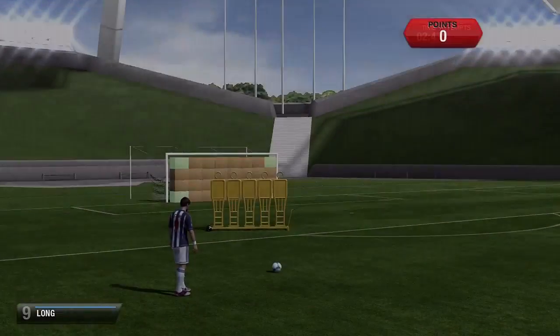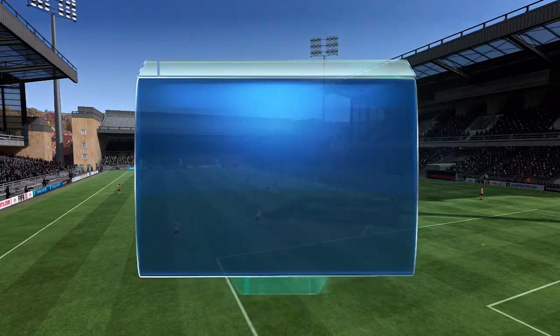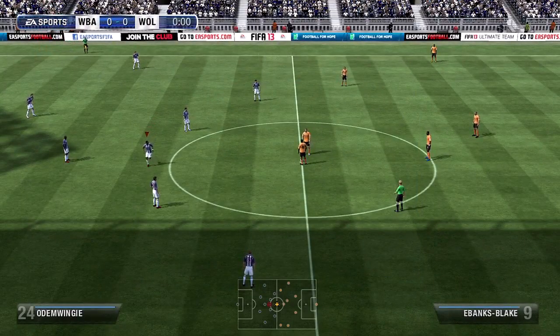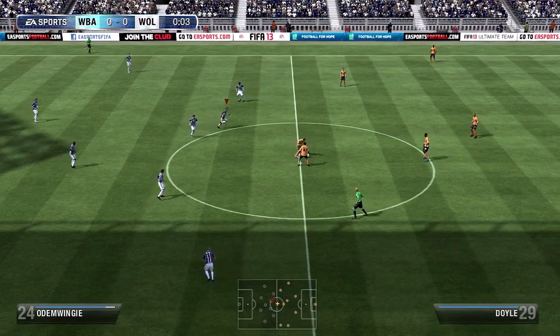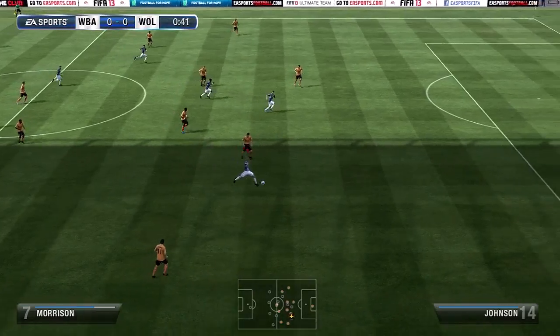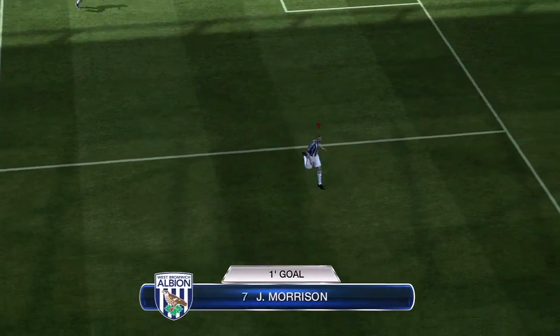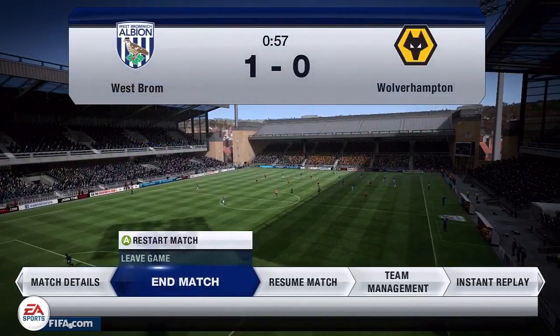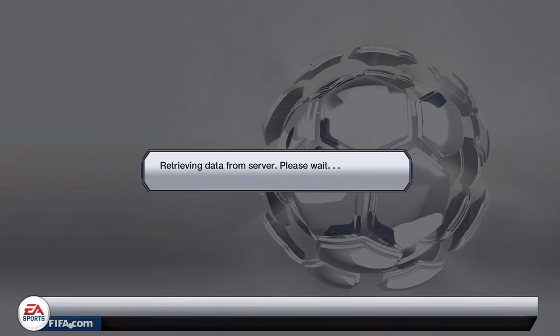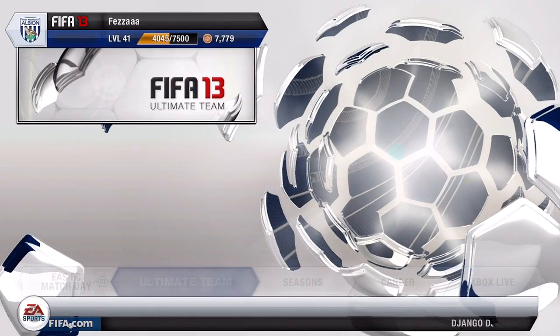Once you've done that, advance and go into the game. When you're in the game, all you've got to do is score a goal — you'll notice your players are super fast and the computer is really slow. Just run up to their goal and score. Then during the celebration, pause the game, end match, leave game and quit.